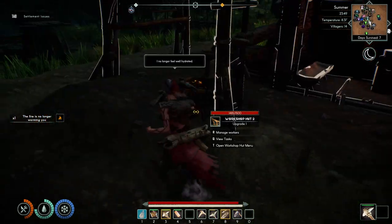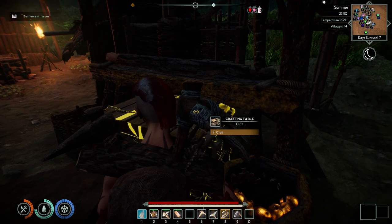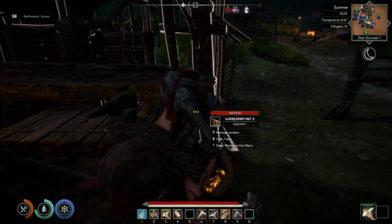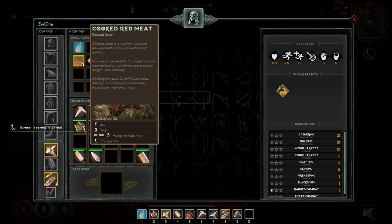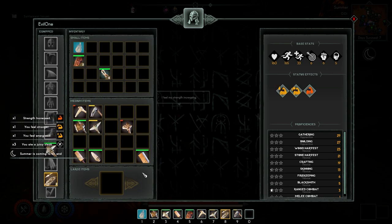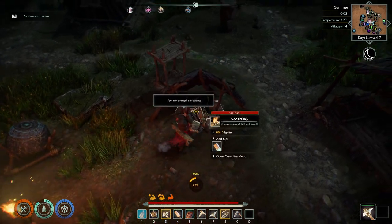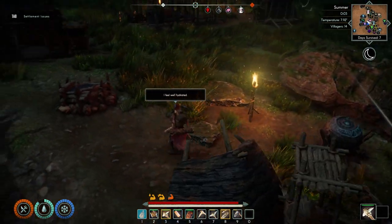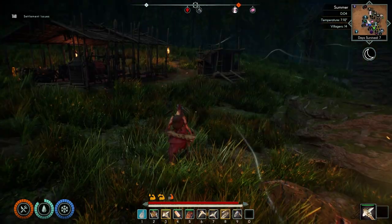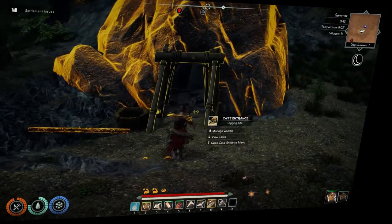We'll deposit these feathers and other things, extinguish that, eat some of our food, and keep the rest. I'm going to place a little bit of firewood on that fire and head to the cave.